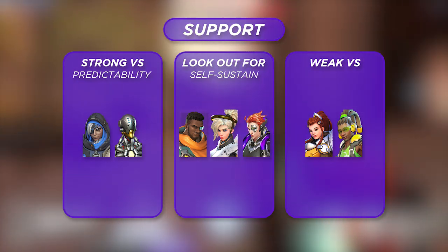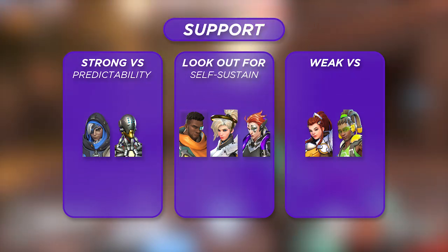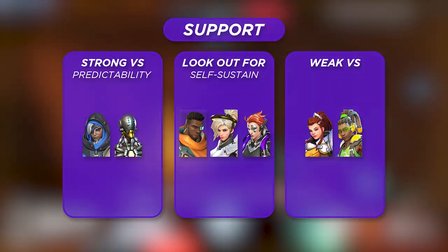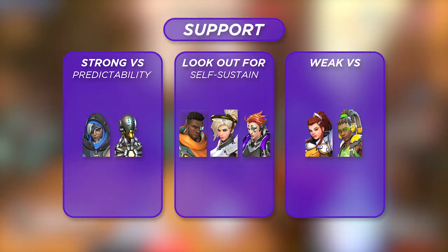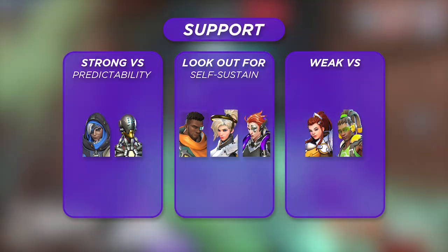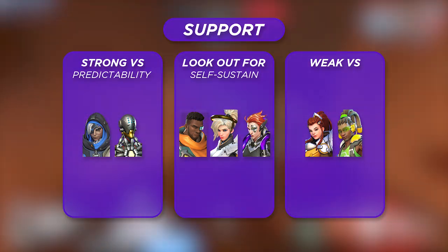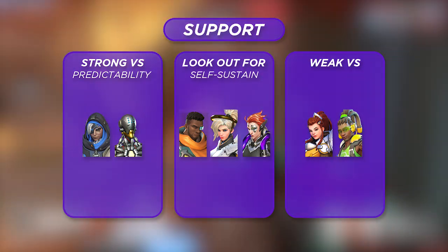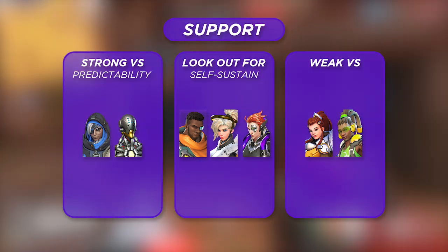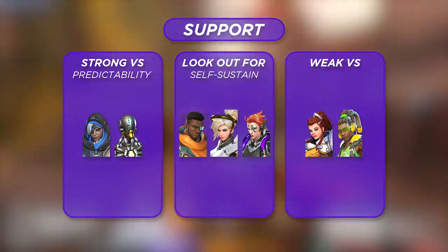Two support heroes worth mentioning that Sojourn is actively weak against are Lucio and Brigitte, for very different reasons. Lucio functions somewhat like a flanker with his mobility and self-sustaining tools, making it a nightmare to line up shots. Brigitte is also a counter — not only does she have a shield that completely nullifies Sojourn's ranged damage, but her armor with the new 30% reduction buff in Overwatch 2 means she will not die to a fully charged Railgun headshot. She'll survive and regenerate with the support passive, and if she's close enough she'll walk at you and force the duel herself.